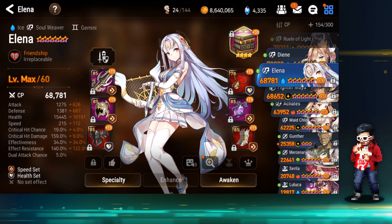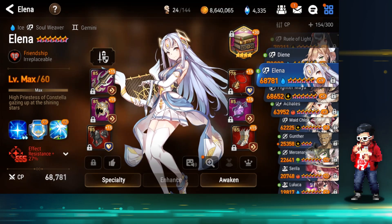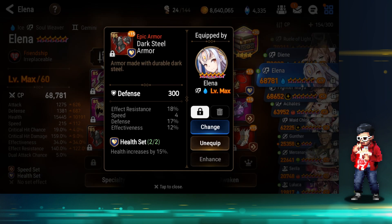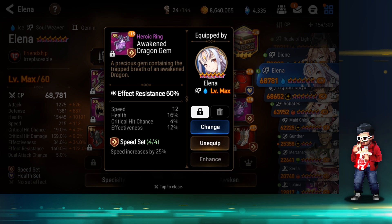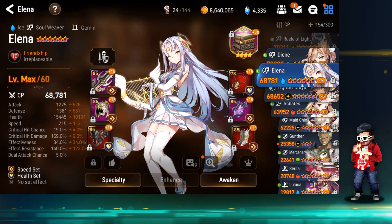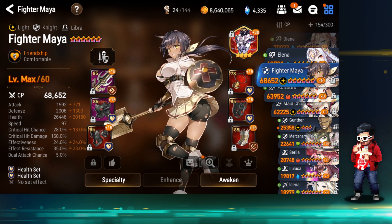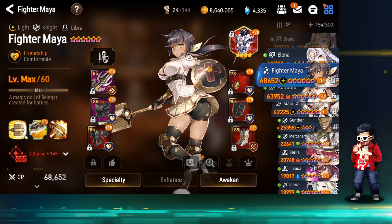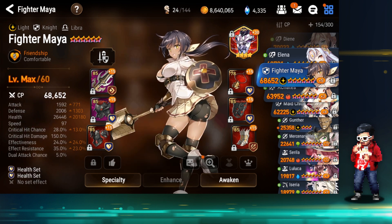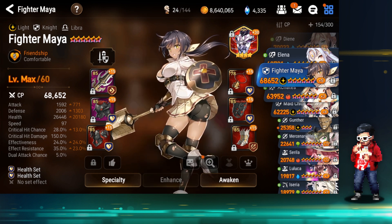Alina at 215 speed on a speed set, 140 effect resistance with 27% effect resistance imprint — very good. Tanky enough. She has invincibility for one turn so she doesn't need to be super tanky; she won't be the first one to die. F.Maya — going pure tank: 26,000 HP, 2,000 defense. She's just light bait for him. Don't think we need to spend too much time on this — we reviewed it last time. Let's look at Aureus and Akates.